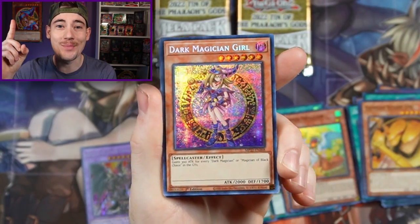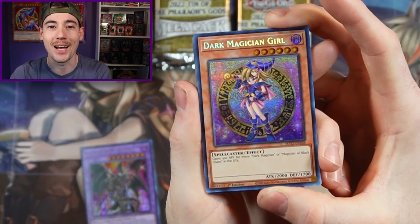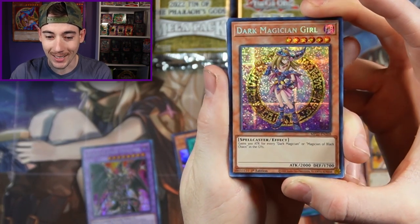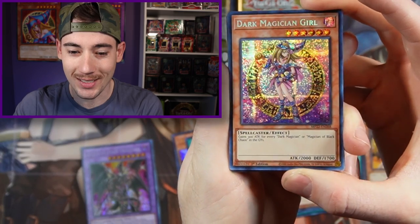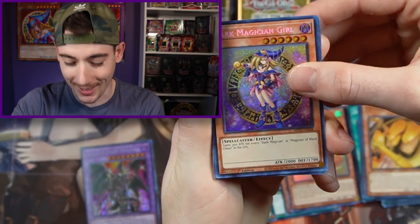And of course it is the Dark Magician Girl. We finally pulled our first manga art. I am so glad I found these tens. It looks amazing. Finally! Is it too crazy to ask for a Blue Eyes or a Red Eyes? Let's find out. Let's keep going.